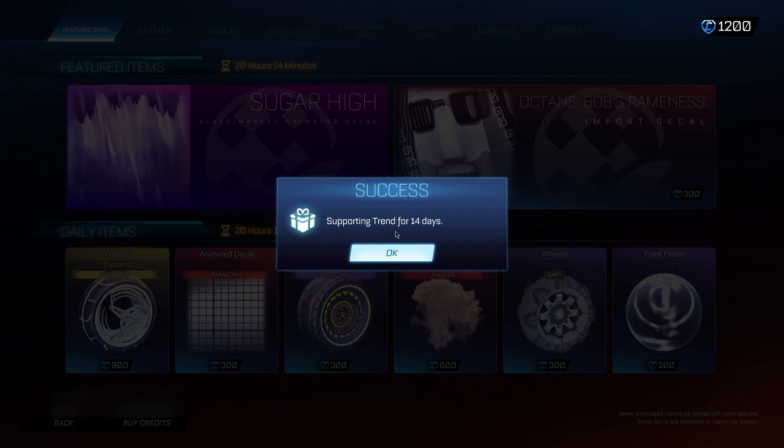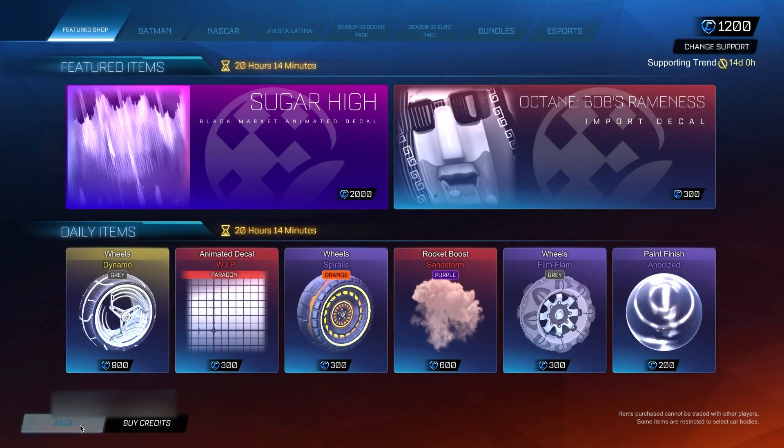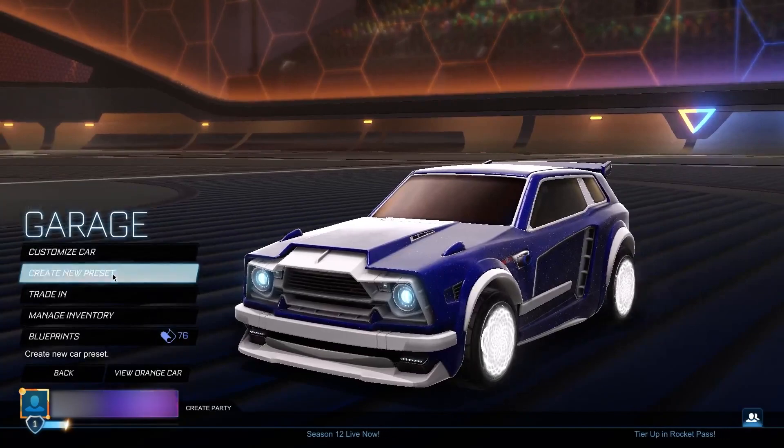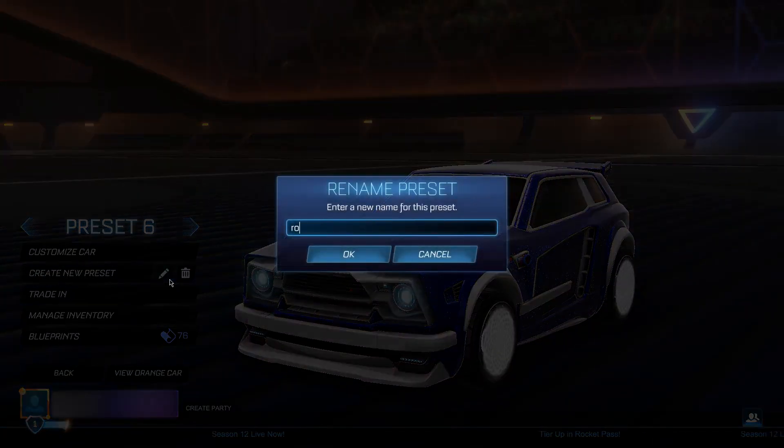Now that you have the code entered, go back to the main menu, go to your Garage, create a new preset, and type in 'rocket pass.free' — that's 'rocket pass', then a period, then 'free'. It's super important you type it out exactly like that, otherwise it will not work and you will not be able to get the Rocket Pass for free.